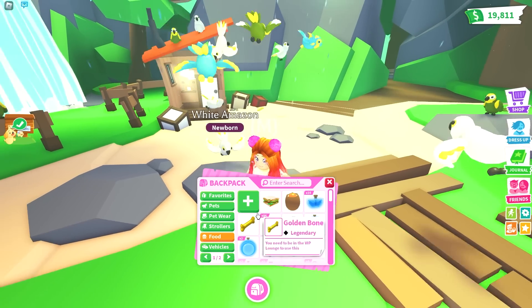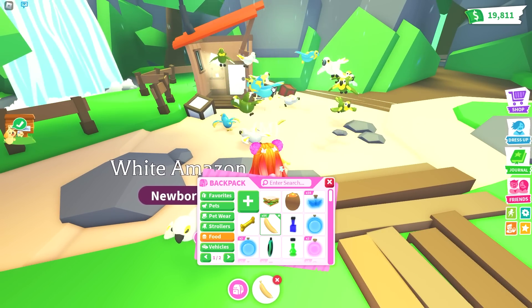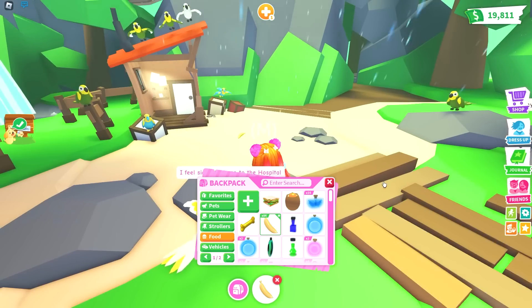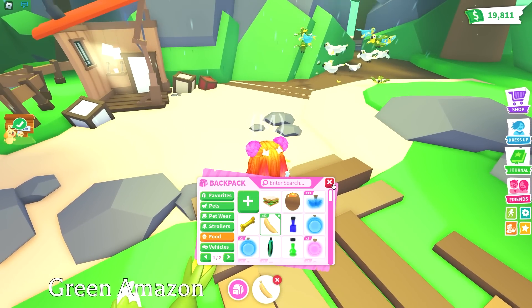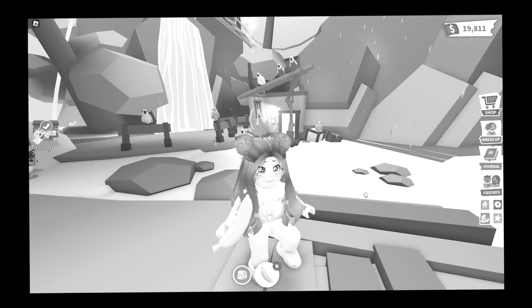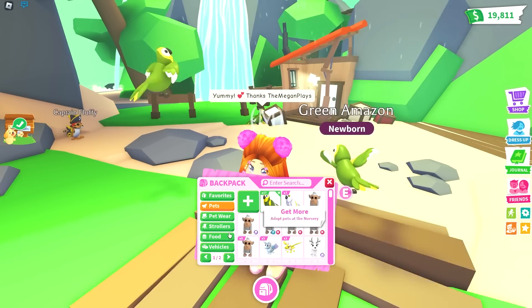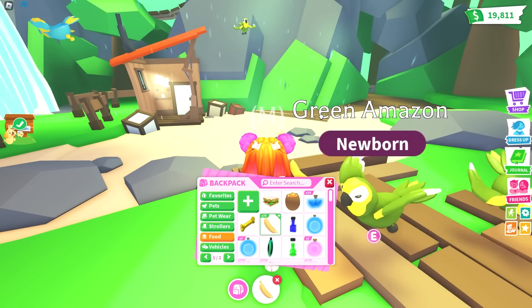I don't know if it's the programming or what, but generally whenever we do these surprise boxes the pets stay near the banana when everything else leaves. But in this one, the Amazon birds are like, 'Actually, I don't want to come home with you.' It's going to be a green one — oh my gosh, am I a psychic? This is moving far too slow for me and my editor's liking. Speed this up. One hour later.